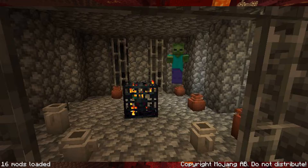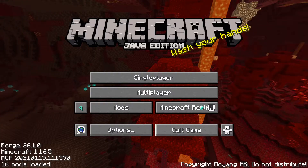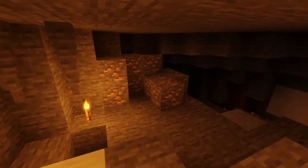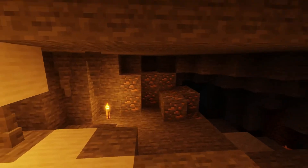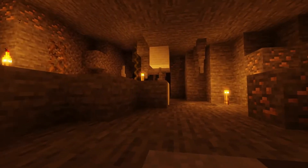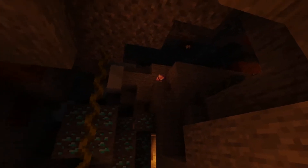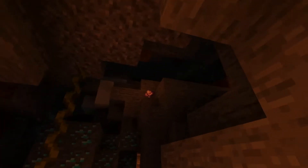The next mod is Large Ore Deposits. It does what its name says — it adds very rare large ore deposits where, every once in a while, you can find a ball with like 30 iron ore, or if you're really lucky, 30 diamond ore. It adds a bit more fun and excitement when you find one of these.